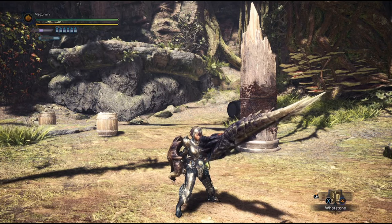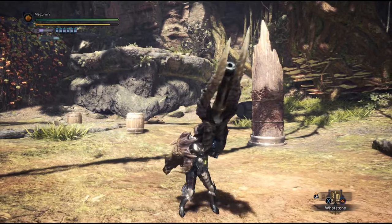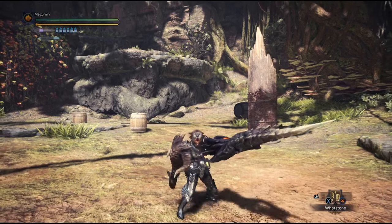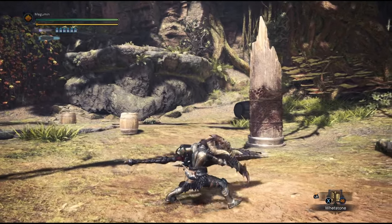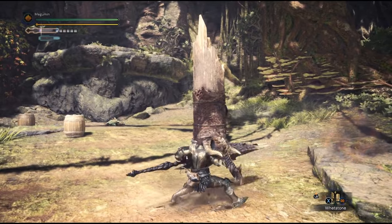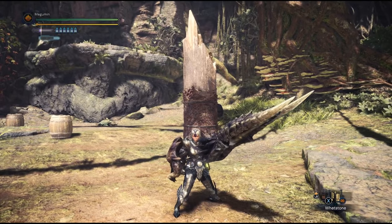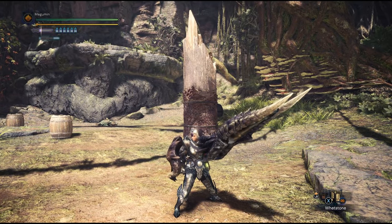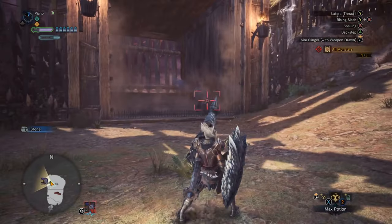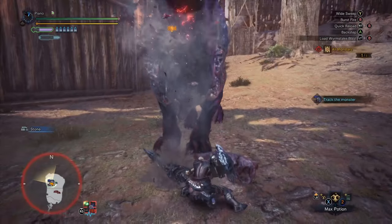Pressing forward with triangle will perform a forward thrust with 24 motion value, which is very useful to close the distance between you and your target and has very good reach. Press triangle three consecutive times to perform a basic combo. You can press circle any time to extend this combo by firing a shell. Notice how the recoil will push you back, allowing you to stand your ground while attacking. Shells do fixed damage and do not synergize with the impact mantle for KO damage. Shells also deal a very minimal amount of fire damage, which can be used to your advantage — for example, Ebony Odogaron's head will not break unless you deal elemental damage to it.